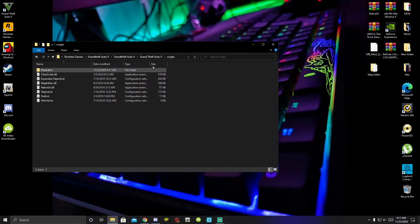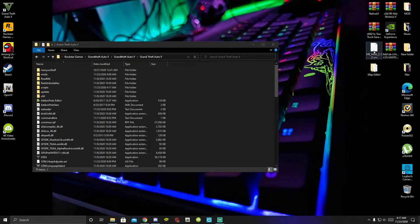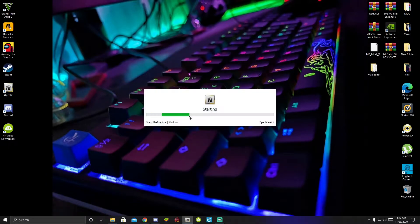That's all you got to do and now your Map Editor works. We have finished installing Map Editor and now we are going to install Map Builder. Once you have downloaded Map Builder it will be in your downloads or on your desktop. Minimize your game folder and open up OpenIV, then go to Grand Theft Auto V Windows. This process will take a few seconds.